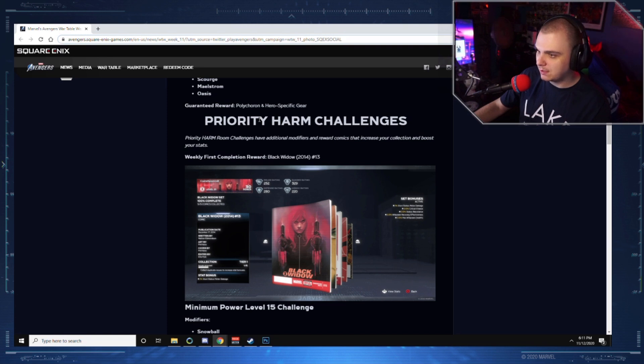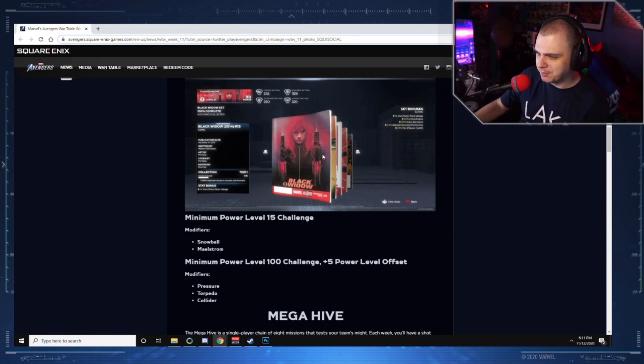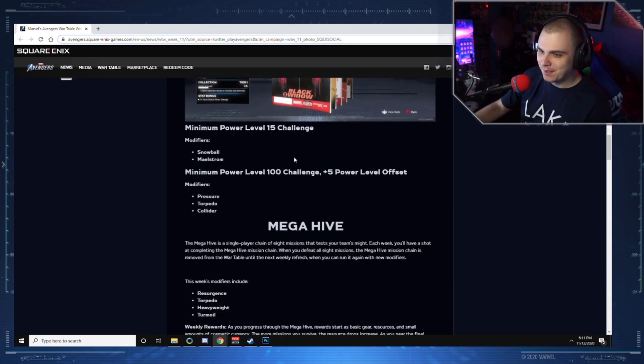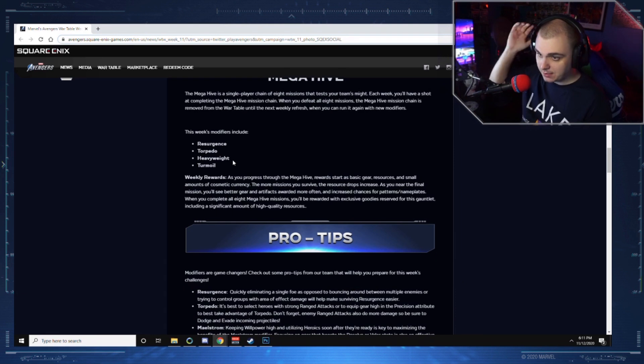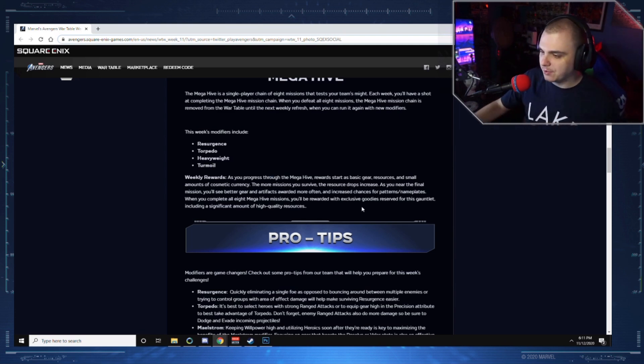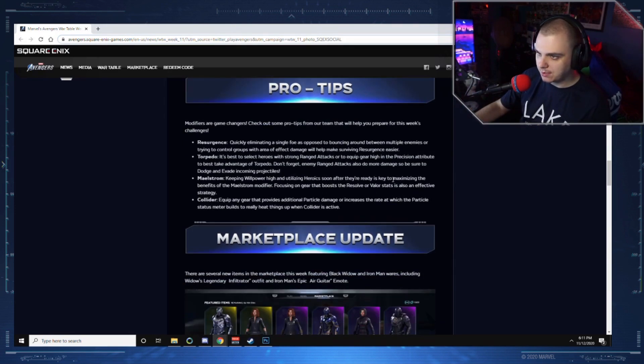Priority HARM room challenges have additional modifiers and reward comics that boost your stats. The weekly first-completion reward is Black Widow 2014 number 13 — I think I actually own this comic, it's a very familiar cover. Minimum power level 15 with modifiers Snowball and Maelstrom. The Mega Hive modifiers include Resurgence, Torpedo, Heavyweight, and Turmoil. Remember, two exotics for the hero you complete the eighth stage with, so make sure you go get your two exotics this week.